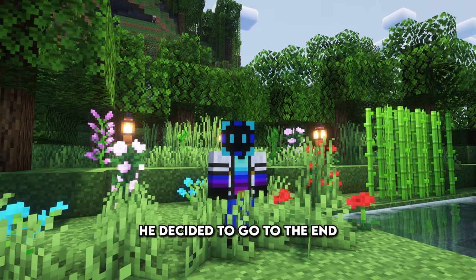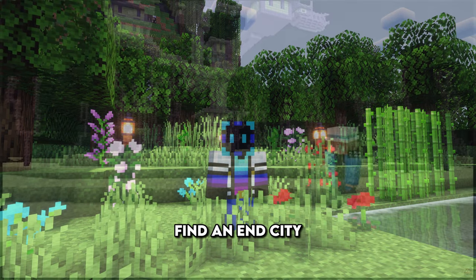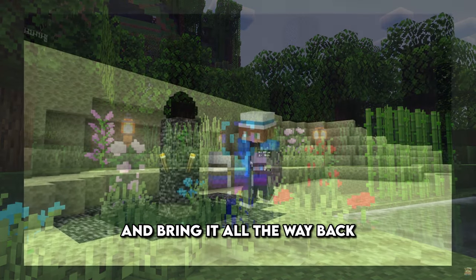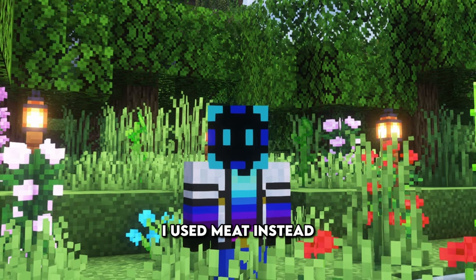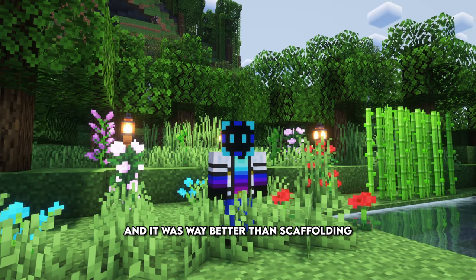Instead of using scaffolding, he decided to go to the end, find an end city, acquire a shulker, and bring it all the way back to the overworld. Since I would rather not die, I used meat instead — lots of it. And it was way better than scaffolding.